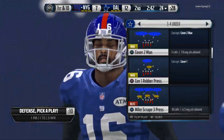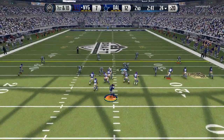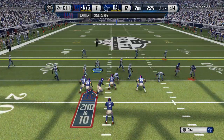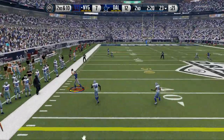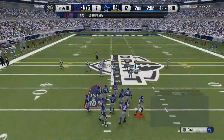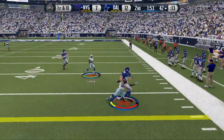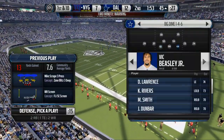Defensively we're going to go between the mic scrape three and the dime one-four-six cover two man. He sets up a little screen to the running back. He's got a pretty good offense — Joe Flacco and Lamar Miller. He picks up the pressure, throws a dot on the run — this Joe Flacco card is looking legit right now. He goes a little wide receiver screen and that's so frustrating. That's a classic example of just blowing it — that's all I can say right there.